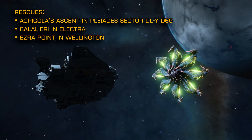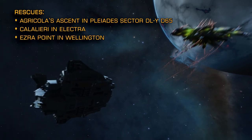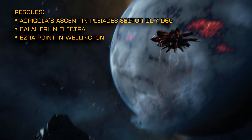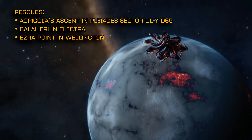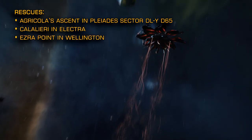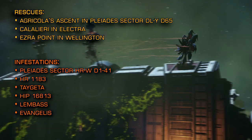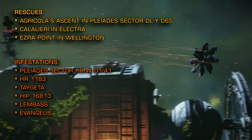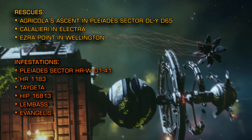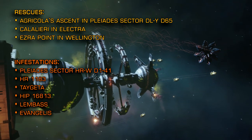If you're looking to attack Terra Trifid scouts, the following systems have been flagged by the Eagle Eye sensor network as having been targeted by the pesky pansies and should therefore be in a state of infestation: Pleiades Sector HRW-D141, HR-1183, Taigeta, HIP-16813, Lembas, and Evangelis.